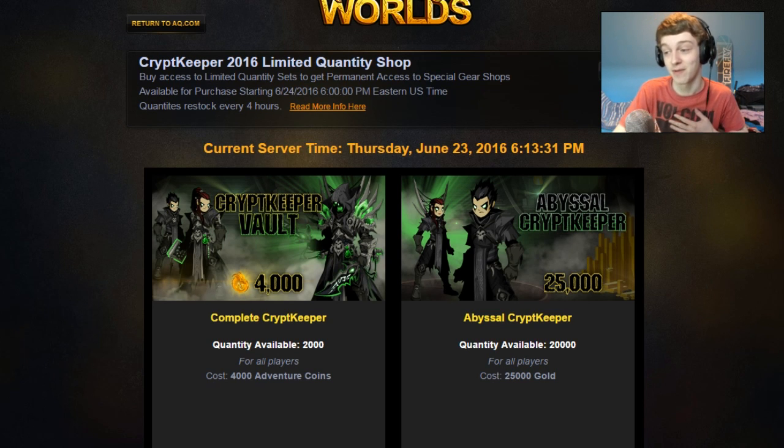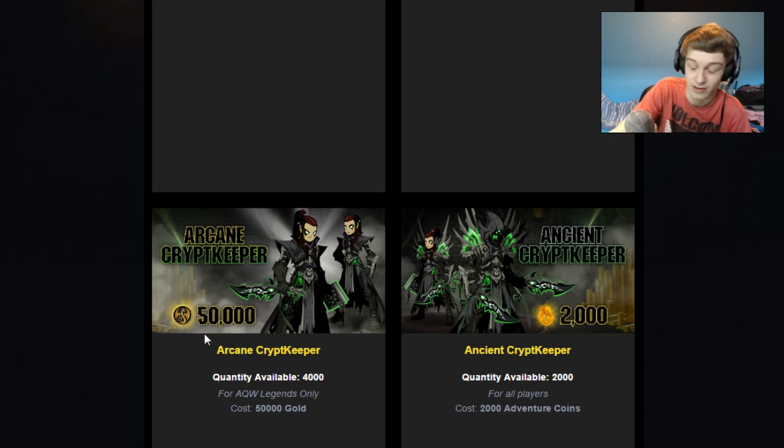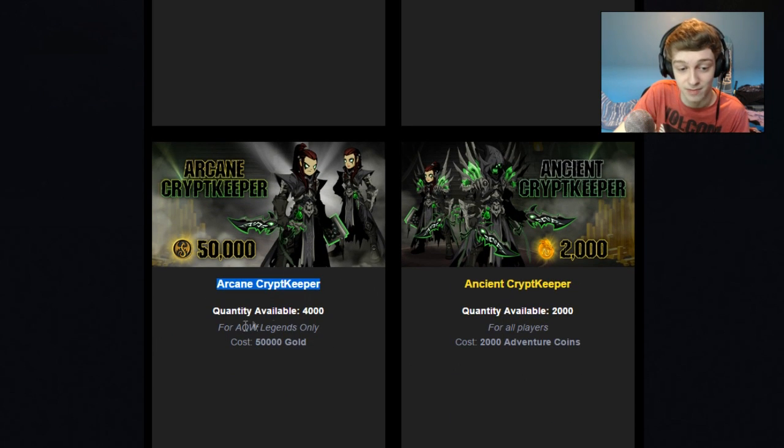Here's an interesting question: if you're a member in AQW and you bought the LQS members set, will the items in the set also be member or AC tagged? No, these items will not be member tagged — at least from previous events, that's how it's been. When you buy the member one, they're all non-member AC tagged free items in the shop in the badge menu in game. So you can literally get this as a non-mem if you bought a mem in the past and still use all these items, which is very cool.